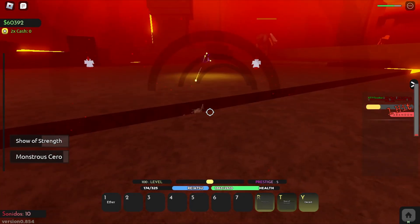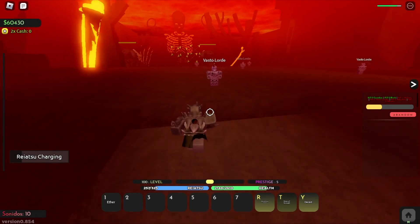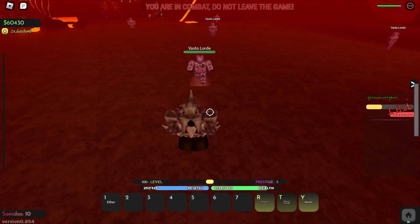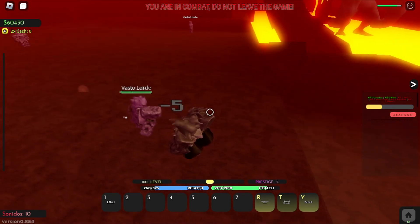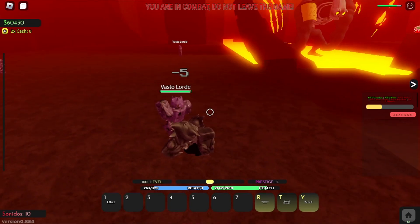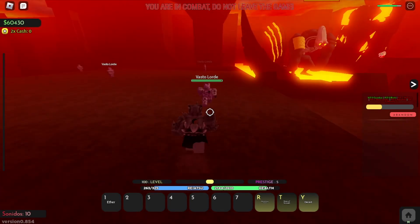Once you're done killing the guardians, come down here and start killing the NPCs called Blanks. You need to kill three of them, so just line them up like this.